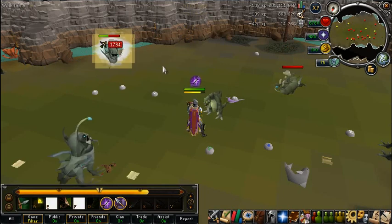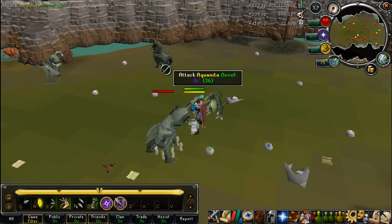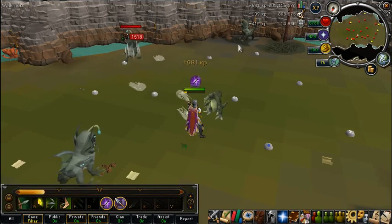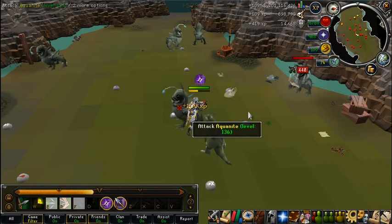Also, if you're planning on staying here a long time, I would recommend bringing Alch runes, because they drop a lot of Battle Staves which alch for about 9.5k each. They drop both Air Battle Staves and Water Battle Staves, so if you want to camp here for a long time, you definitely want to bring some Alch runes as well.